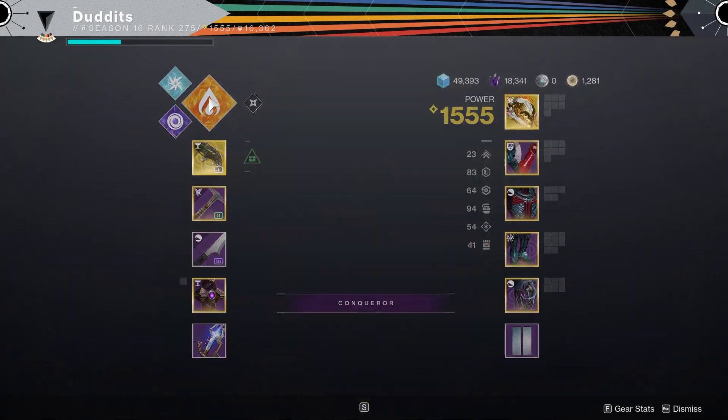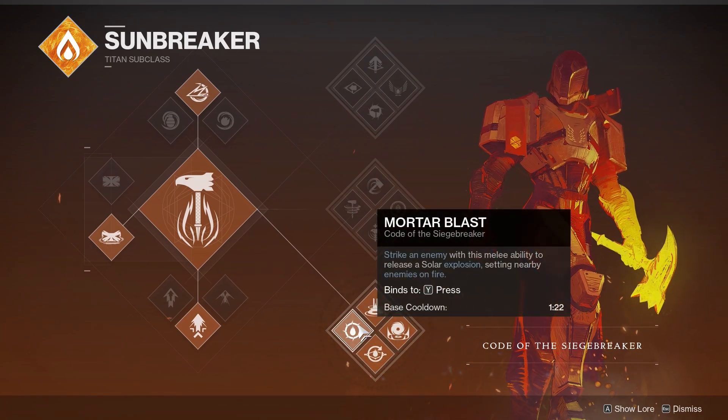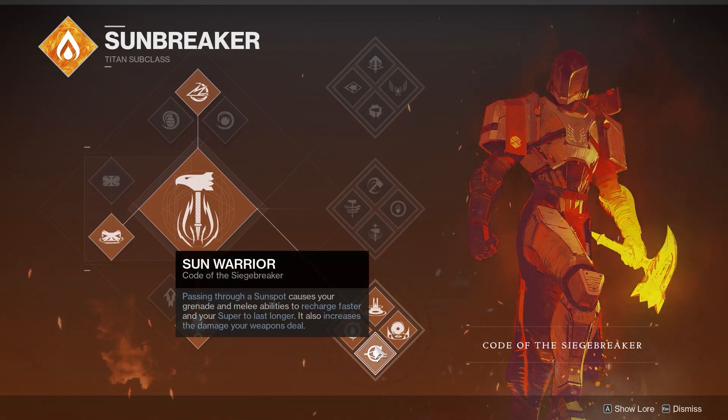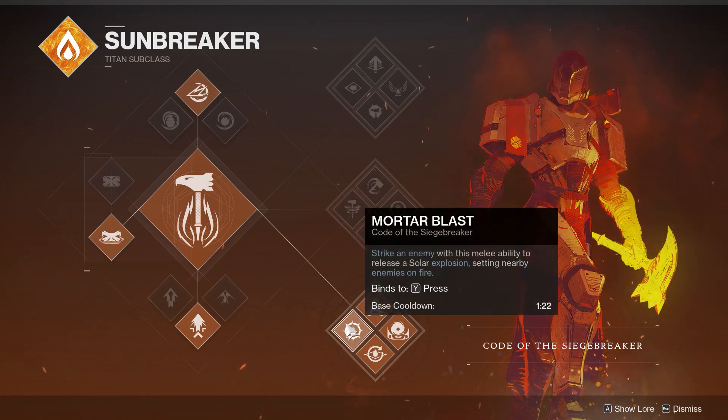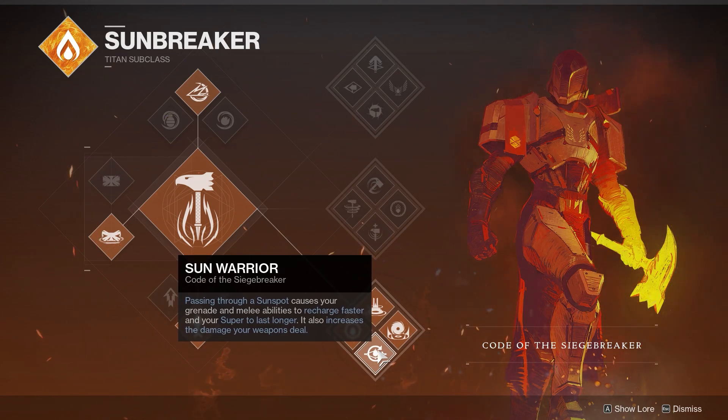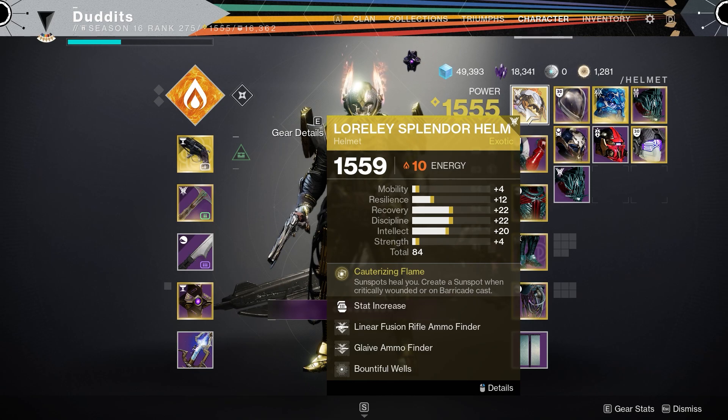This is the build - I'm going to run through it really quickly because I did a video on it the other day. It's going to be revolving around the bottom tree Siege Breaker - Code of the Siege Breaker. We're going to take advantage of Sol Invictus, Endless Siege, Sun Warrior, and Mortar Blast. Sun Warrior gives you 20 extra damage when you're in your sunspots.